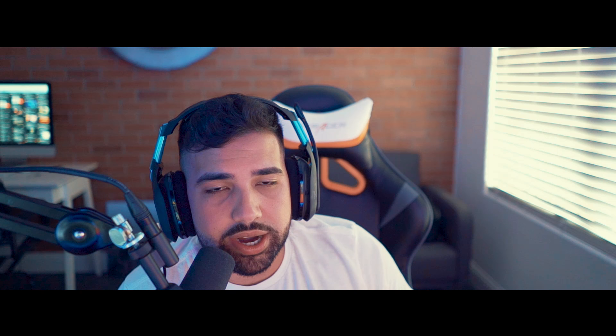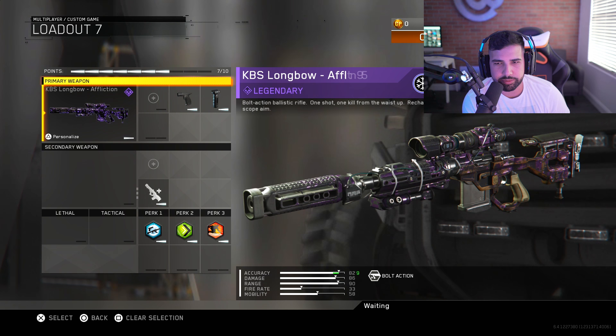This is the brand new legendary Affliction KBS Longbow variant. It's a good variant, but I still think the epic is the best one — that's the one that shows the minimap at all times. I don't think they're going to make these new weapon variants super overpowered. They're not going for that Advanced Warfare feel, so don't expect a new variant to perform insanely differently from other weapons in the same category.